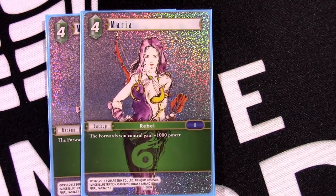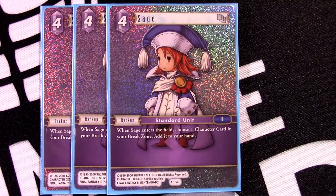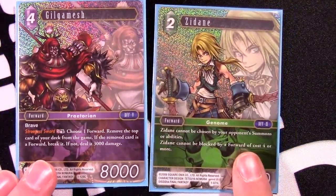Getting into our last backups: Maria — giving all your forwards plus one thousand power is just so relevant. Absolutely if you're playing Wind, this is a two- or three-of; I could see it as a three-of because it is that good. Then lastly, Sage. Anytime you're playing a special-heavy deck or Lightning in general, this card is just absolutely play a three-of. It's so good early game and late game. There's just no reason not to play three, so I've absolutely been in love with Sage and it's one of the main reasons I keep coming back to Lightning.